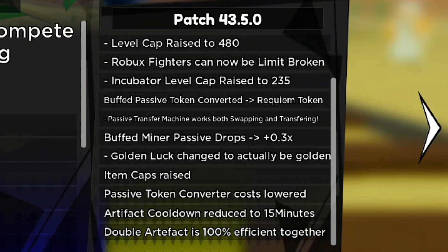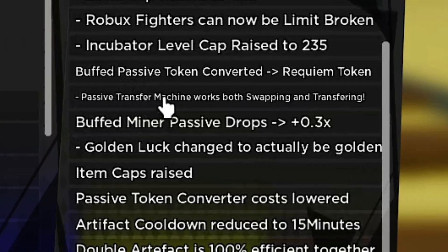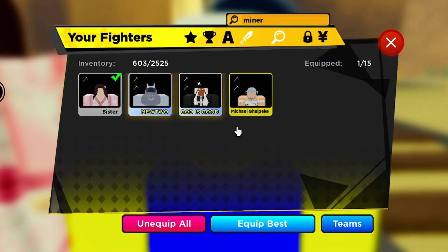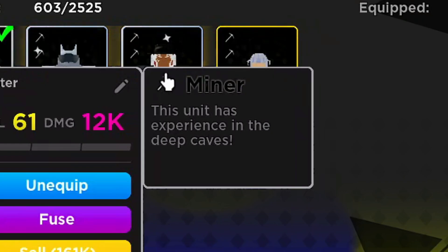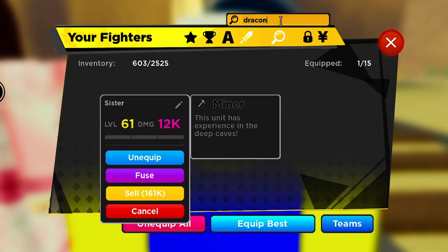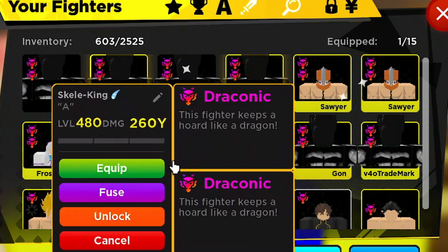Look on the right side of the screen — there's a big list of changes. They buffed the minor passive drops by 0.3x. Baby Nezuko currently has a minor passive that gives 0.3x drops, which is 20% more than draconic passive.